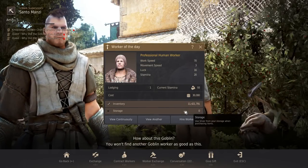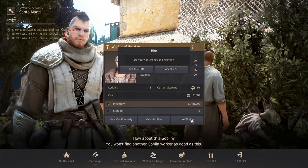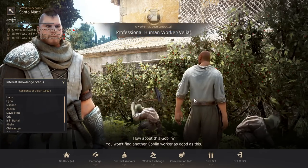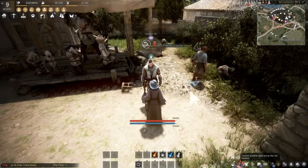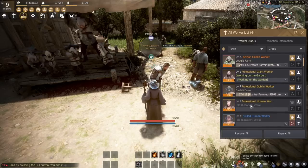One thing to remember when hiring a worker: always make sure you have money either in your inventory or in the storage of the respective town. There have been times when I rolled a professional worker and didn't have any money on me and had to pass on it — very unfortunate, so remember to bring your cash. Here we go — we rolled a professional. I'll hire it for the sake of the video. Just hit hire worker and there we go, we got the worker.